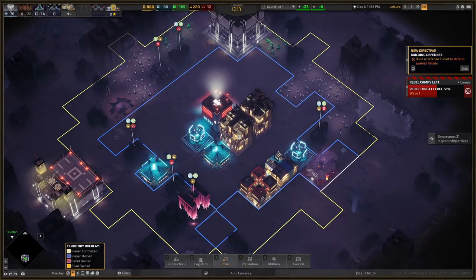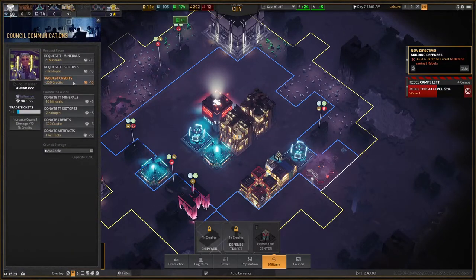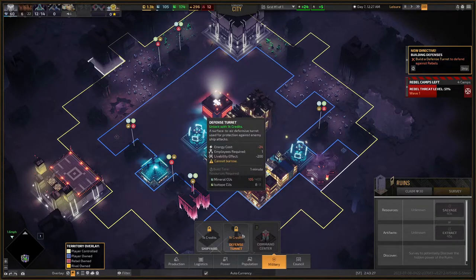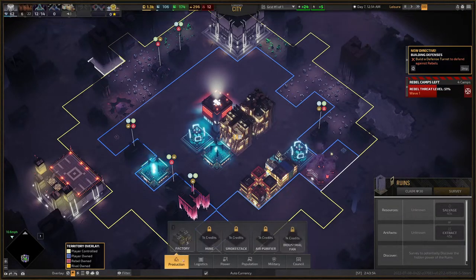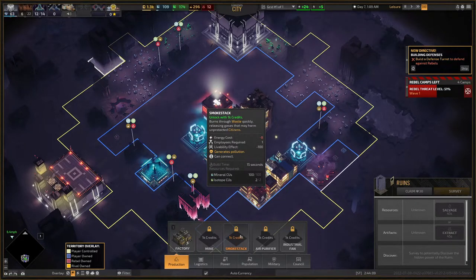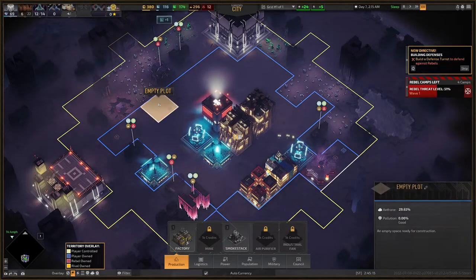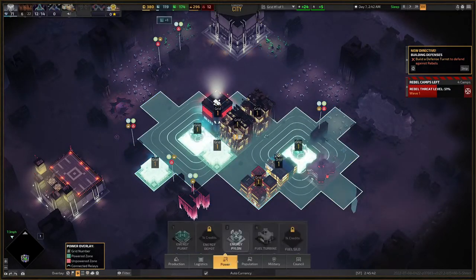Next we need to build a defense turret, which costs 1,000 credits to unlock. We have two trade tickets. First though, I want to do something about our waste. We can build a smokestack, but it gives a negative effect — it generates pollution that may harm unprotected citizens. We need to get rid of the waste though, so I'm going to place the smokestack far away from our living quarters, making sure it's within range of our energy fields.